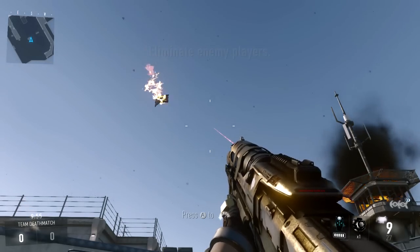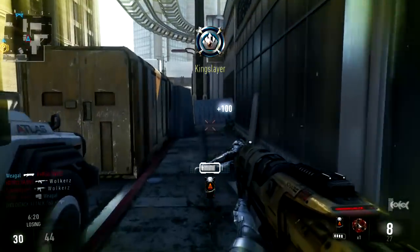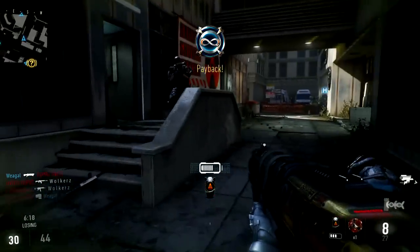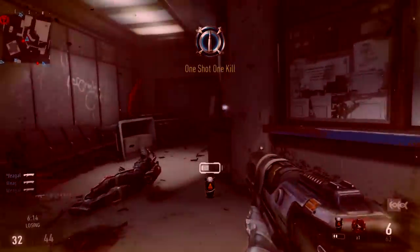Hey, what's up guys, this is Liam or Weagle on Team IP. Today we're showing you the gold camos on the shotguns in Call of Duty Advanced Warfare. We're going to start off here with the ATAC 19 — it looks really good, one of the best gold guns that I've seen.